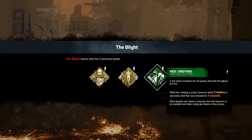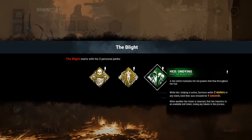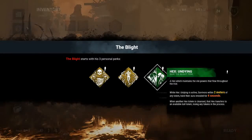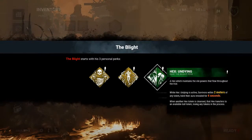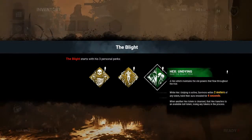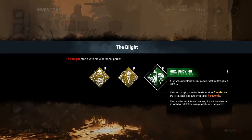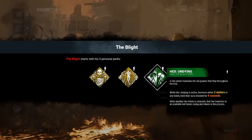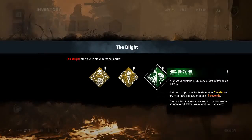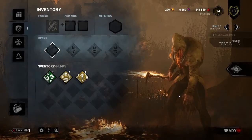Hex Undying — a hex which maintains the vital powers that flow throughout the trial. While Hex Undying is active, survivors within 2 meters of any totem have their aura revealed for 4 seconds. When another Hex Totem is cleansed, that hex transfers to an available dull totem, losing any tokens in the process. Eh — I mean, I guess if you combine it with other hex perks like Ruin or No-Ed, but just on its own, eh.